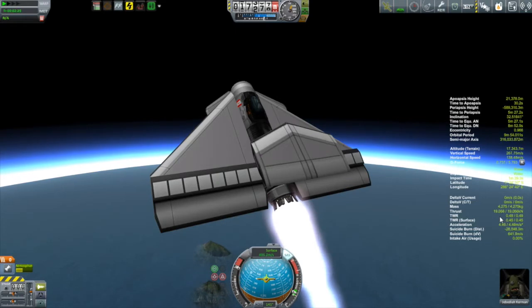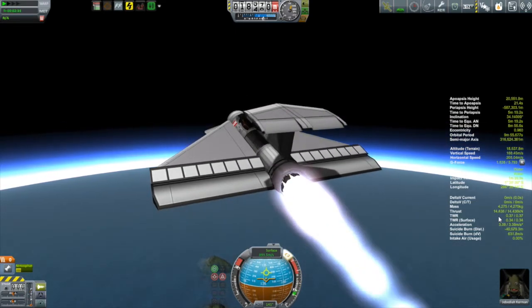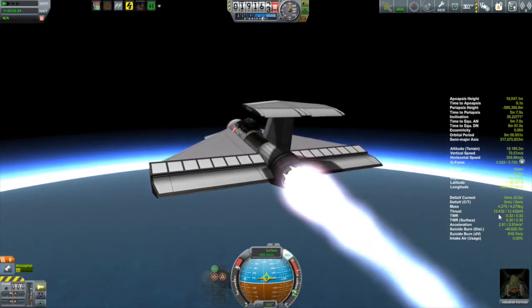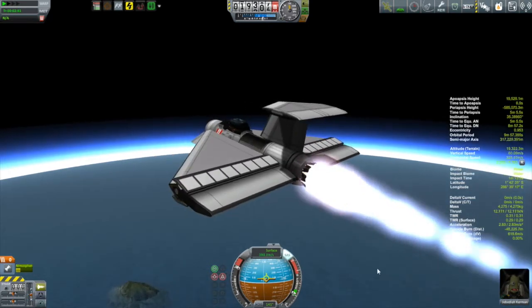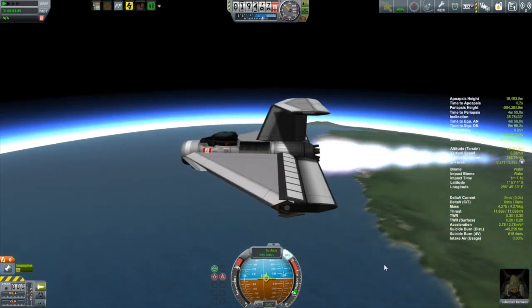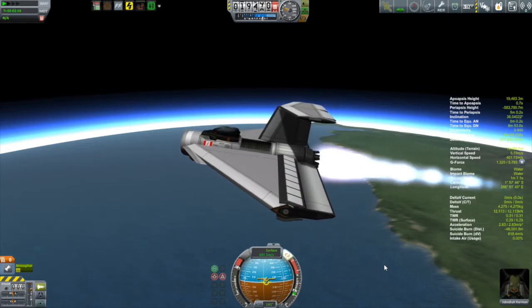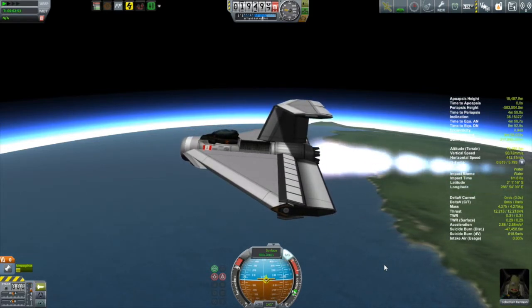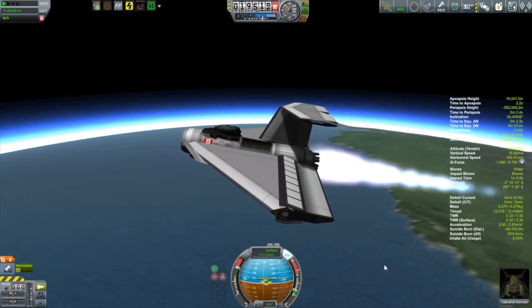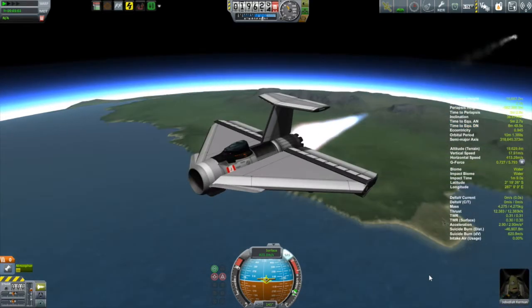But this here in KSP, this seems to be working pretty good. I'm up to 17 kilometers. I am seeing that my thrust is really dying off. That's what's going to happen with this type of engine, as opposed to the normal stock turbojet engines. With the stock turbojet engines, when they don't get enough air, they're just going to cut off. What's happening here is this engine will continue to run, but without enough air going into it, the thrust is going to drop off. So my thrust is now down to about 12 kilonewtons. I really can't get much higher than that. I'm up about 20 kilometers, so that's pretty good.